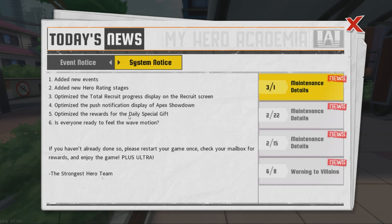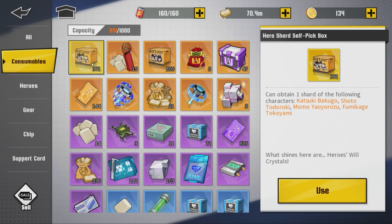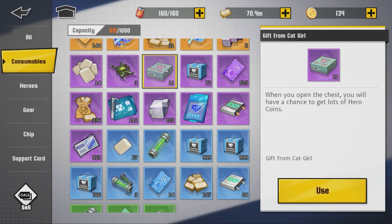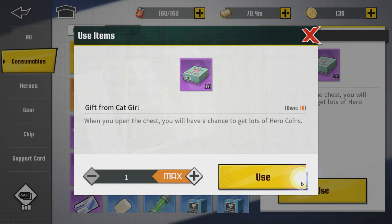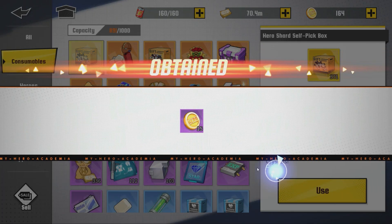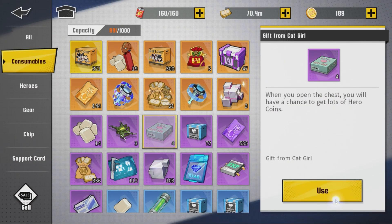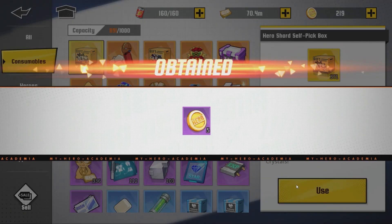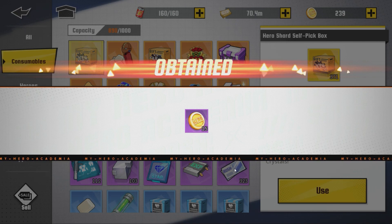I have to make this PSA because people usually get mad. On my alt account I have 371 self-pick and 300 of the other ones - don't yell at me for not using them, I'm saving for something special. We have 11 cat gifts here. First one: five hero coins. Next: five hero coins, two days failed. Three days failed. Four days - 15 there, made up for it. 15 again. 25, not bad. Five. Five. 15. In the end you have to have a little bit of luck - you can pull 300, 100, 50, and other amounts.